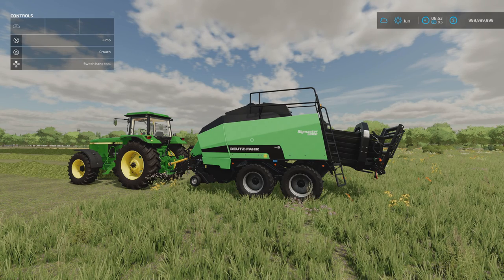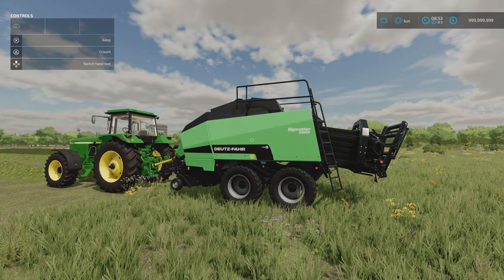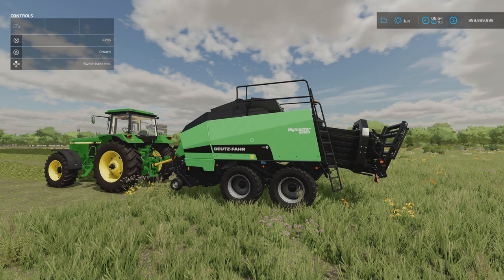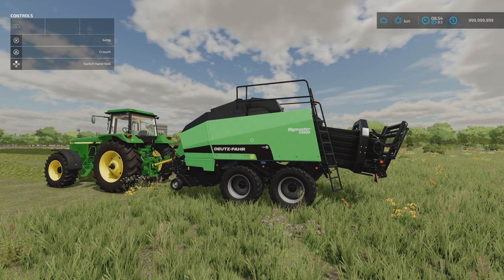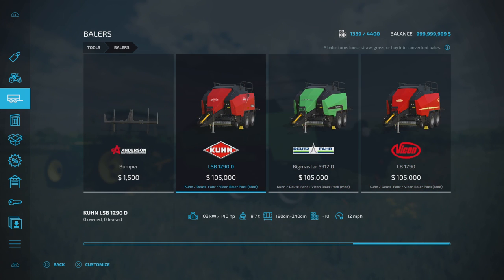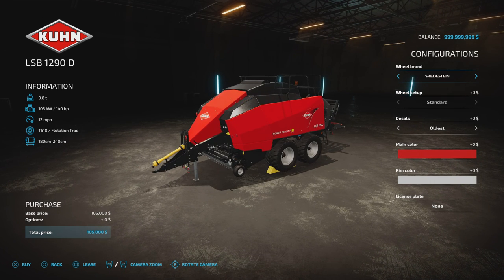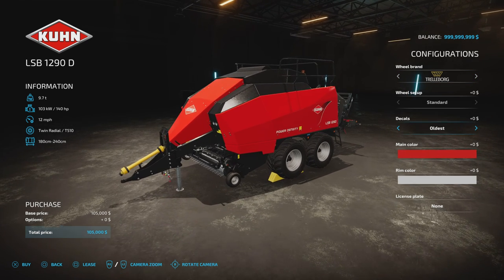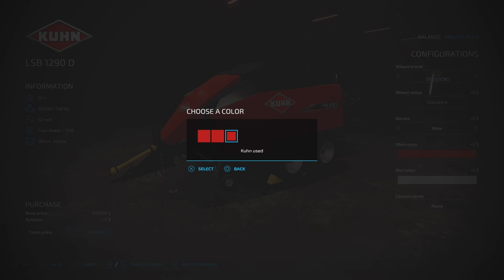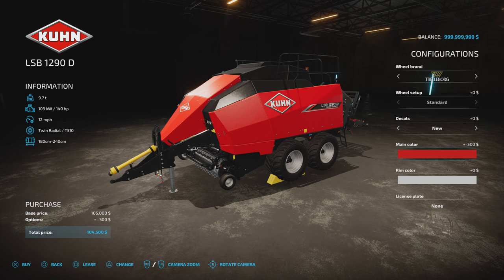Next is the Kuhn, Deutzfahr, and Vicon Baler Pack by Arek — 13.72 megabytes download, 10 slots on console. These three balers are for all intents and purposes identical. 105,000 for the base model each, 140 horsepower required, and they do 180 centimetre up to 240 centimetre square bales. Going for the 'used' option knocks 500 off the price, bringing it to 104,500.